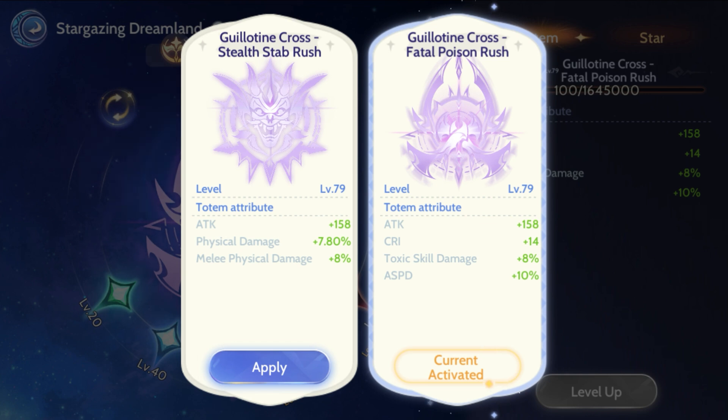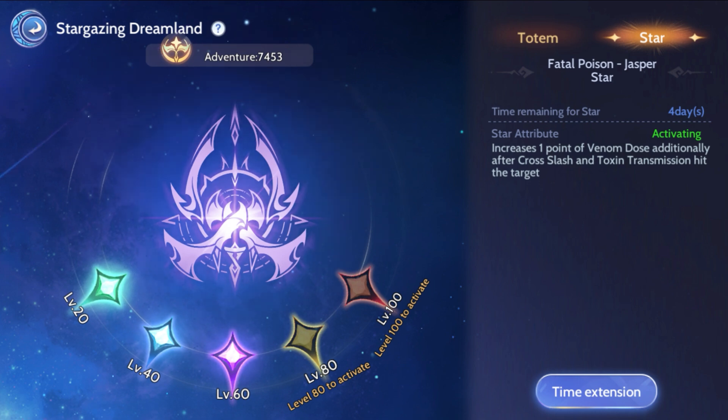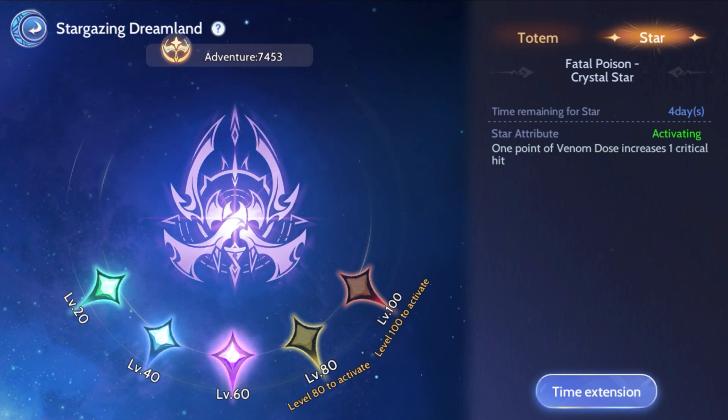To begin with, let's start with the totem. The best totem that we can use for this build is the Fatal Poison Rush, so we can accumulate shadow points faster. You can also check my other video to learn more about this totem. Just a heads up — this also boosts the attack of our poison skill, which I'll explain later.